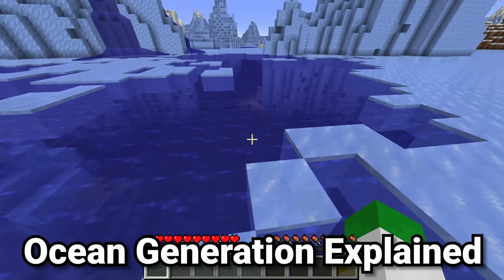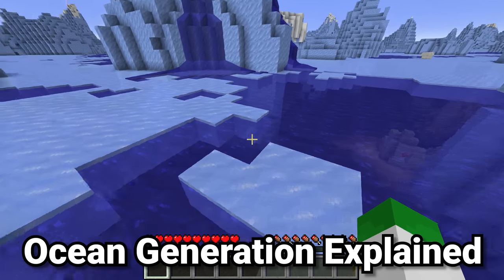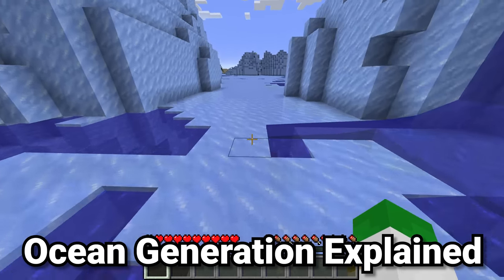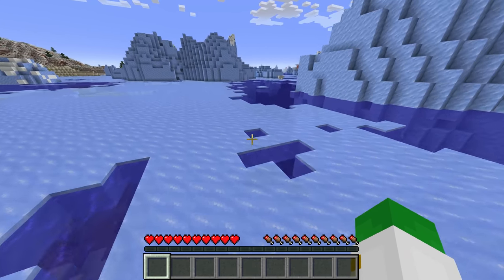There are five main ocean biomes that generate in this part of the world. Oceans generating in Minecraft is what forms continents, and they're really a vital part of making the Minecraft overworld feel a little bit like real life.